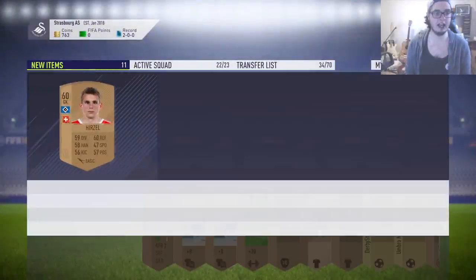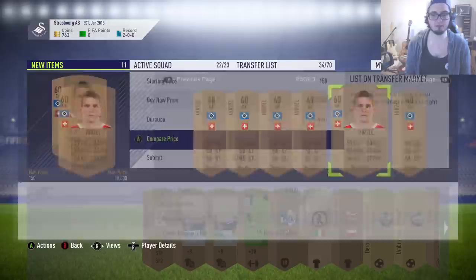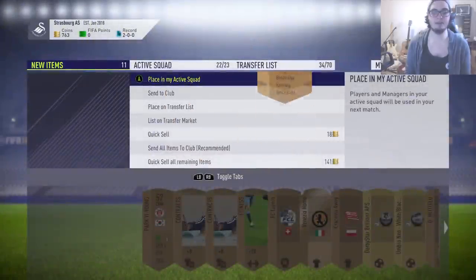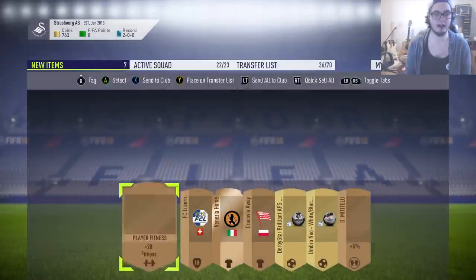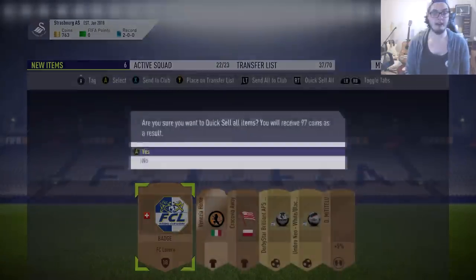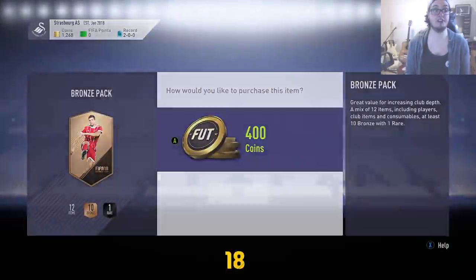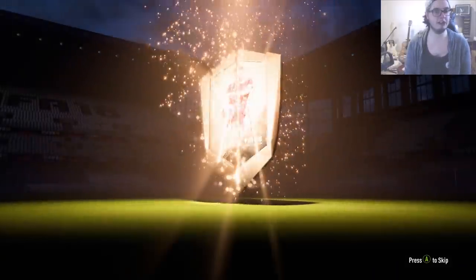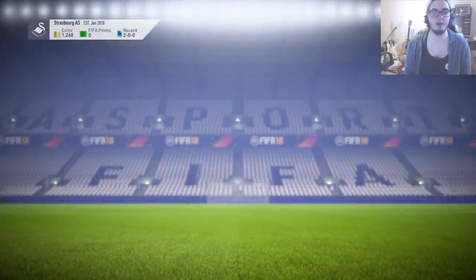We get a Bundesliga goalkeeper that might sell for a few coins - 400 coins, will we get 300 for him? If it sells for 300, that basically pays for the pack - especially when we think about those two gold consumables we've got there to discard. The Korean guy there isn't going to go for anything. Keep the contracts, list up the fitness and hope to get lucky. We've got 1,600 coins again. Something else has just sold instantly - I'm guessing it might be that second Spanish league centre back we just listed for about 500 coins.